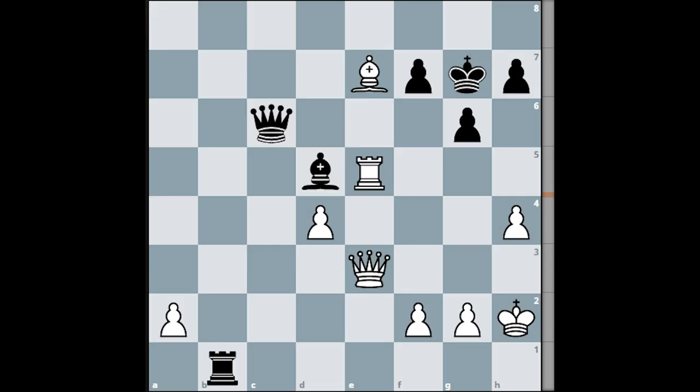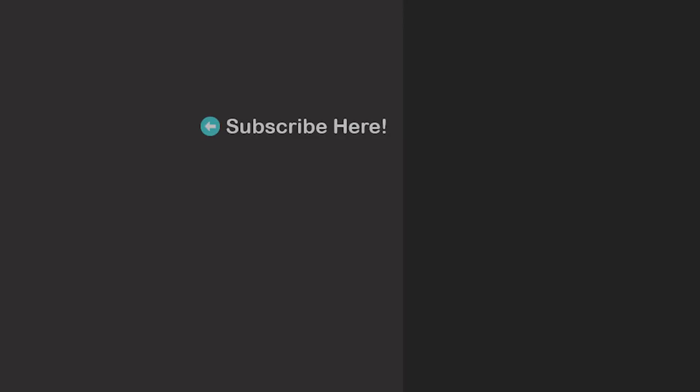In the end, a chess puzzle for you where the task is to find mate in 2. It's white to move and I will wait for your answer in the comment section. This position is from a Karpov vs Miles game — in the actual game it was black to move, but let's consider it's white to move. How can you finish off the black king? Leave your answer in the comment section. Thanks for watching.